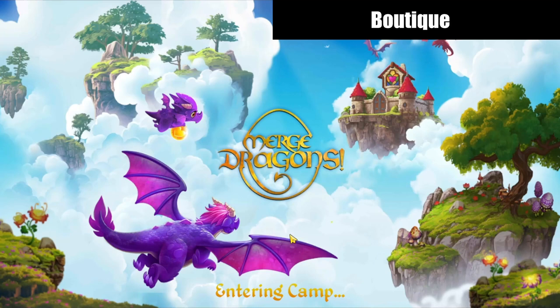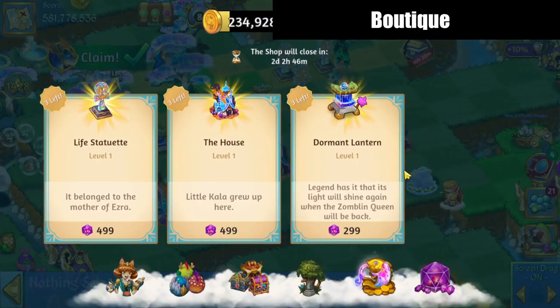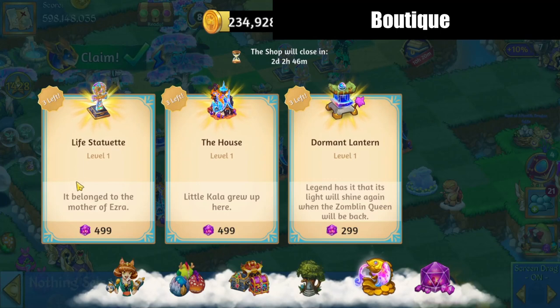Now, there is a pool of items that you may be offered, and it's taking a minute to get in here. All right, so I'm in. In this shop, you may be offered a number of things. In my case, I'm being offered the life statuette, which is cool looking, the house, and the dormant lantern.